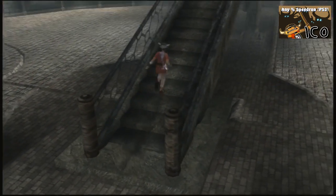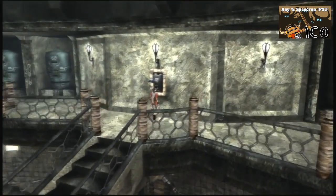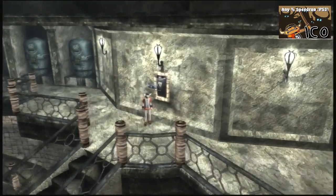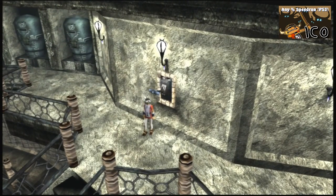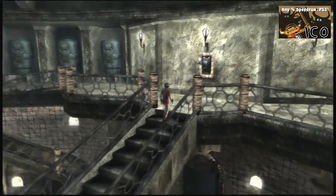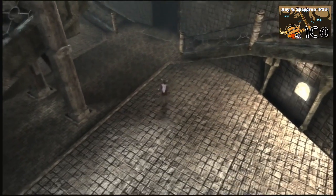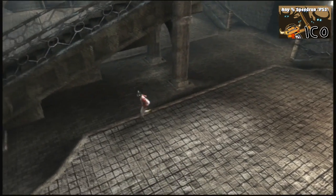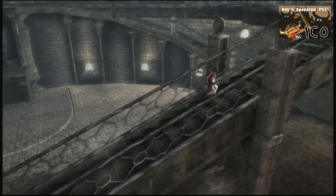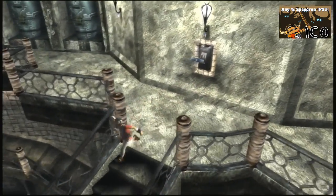We're going up the stairs. Pull the lever and skip a cutscene right there, then leap off the stairs. There are actually two different routes you can take besides the obvious long route of running all the way down the stairs. Some people like to take a couple steps down and then jump over the ledge. You'll notice that if you do it this way, you don't make a sound when you fall, so you can make it out that door you just opened a little bit faster.